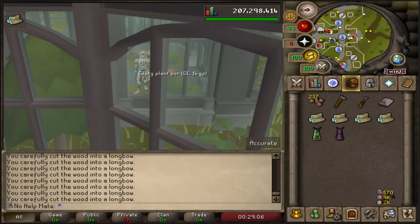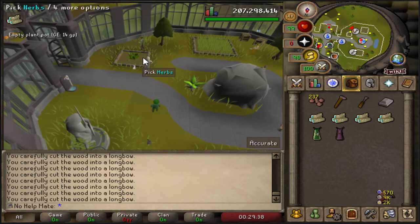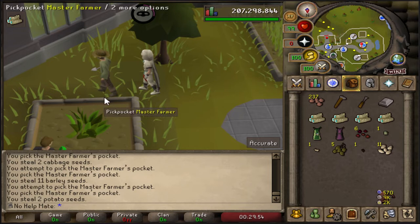If you're going to be doing this long term, I highly recommend you get the Rogues' outfit because you get double the amount of seeds from pickpocketing the master farmers. I have a guide on my channel on how to get that. Go to the master farmers - I'm going to be using the ones in the Farming Guild today. Once you get here, there is a master farmer right here in the level 65 area where the herb patch is, and you basically just spam click him. It didn't take us too long - we got our first bit of hop seeds, barley seeds.